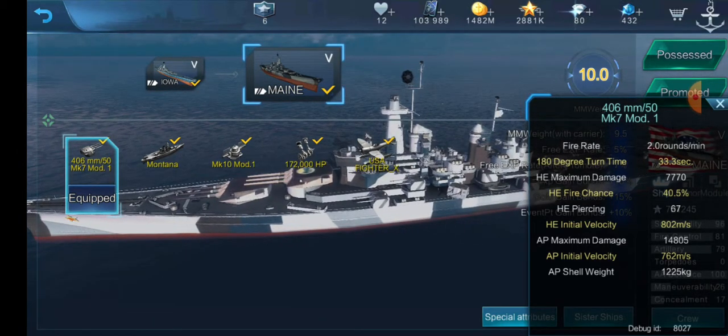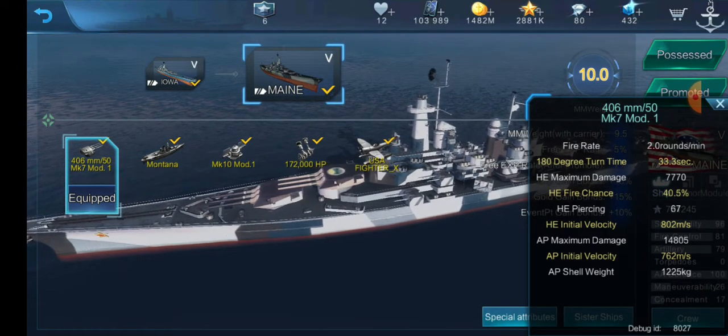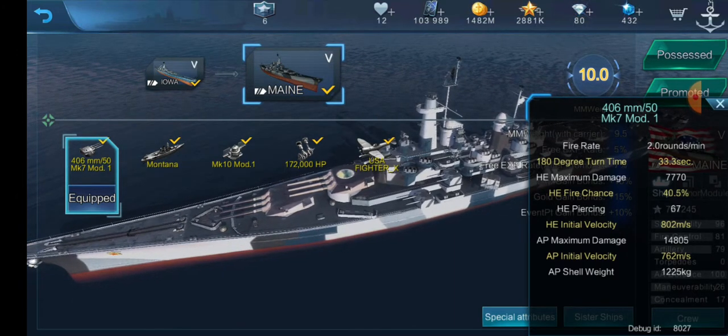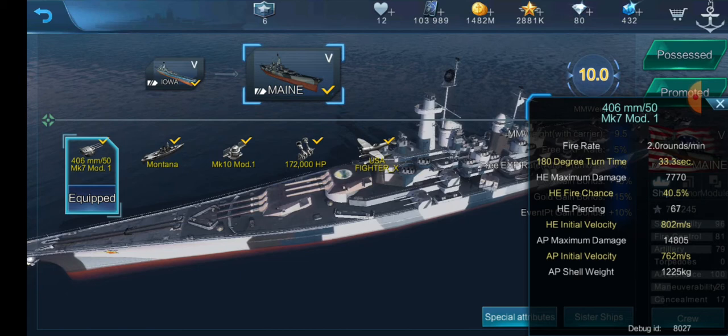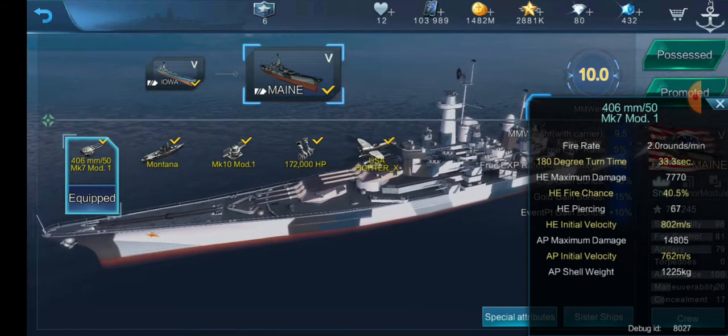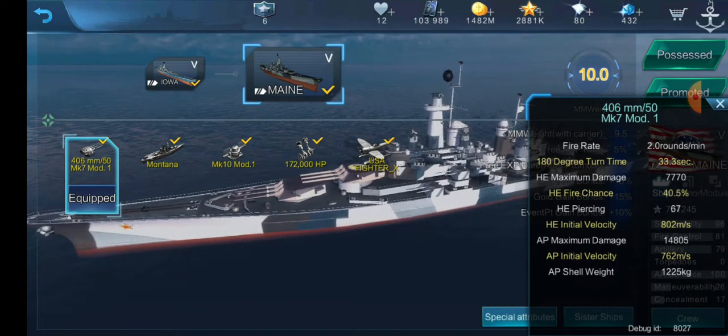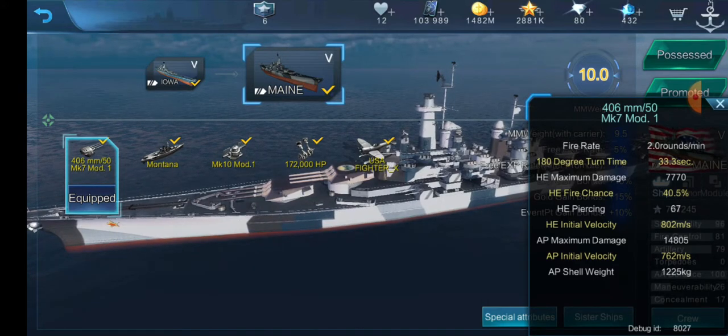If she were to get a citadel for each of her 12 armor-piercing shells in a salvo, that calculates to the highest potential broadside. In game, though, I would say Super Yamato has the highest practical broadside, because you just get so much pen damage instead of citadel damage all the time. But Montana is definitely not far behind — with 12 16-inch guns, you can do a lot of damage.